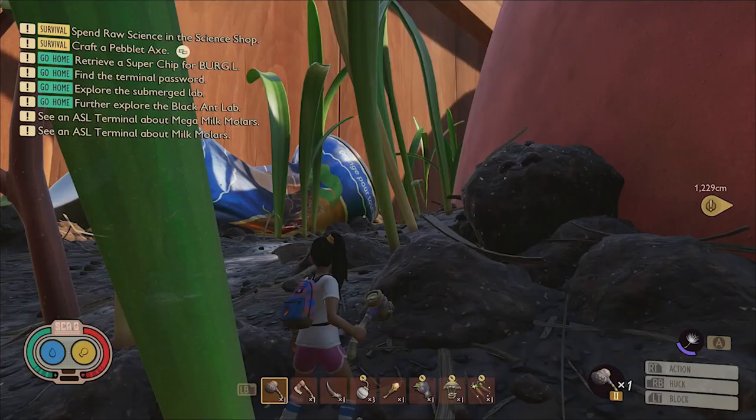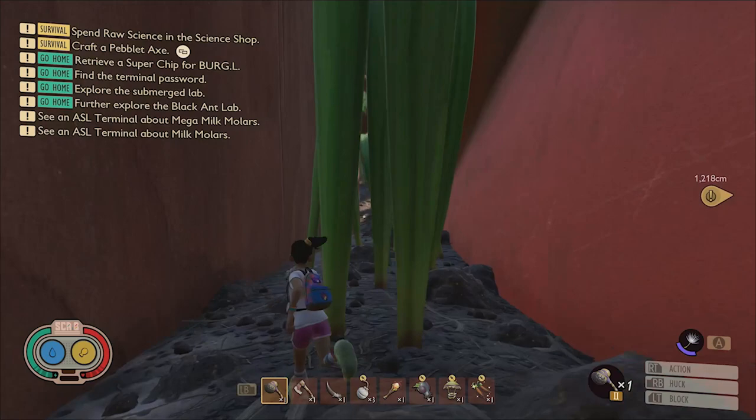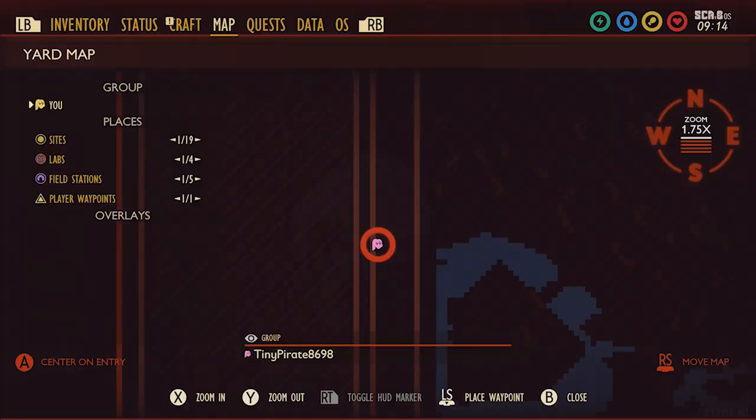The first one I'm going to cover is actually found on the east side of the sandbox between the fence and the ledge of the sandbox, so it's technically not in the sandbox, but it's close. In order to reach it, all you have to do is run around to the back side of the sandbox. I recommend using the south side to avoid the cluster of orb weaver spiders that can be found to the north. Here it is on the map.